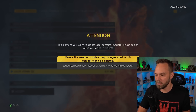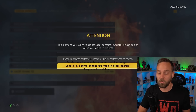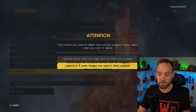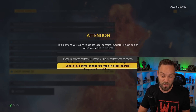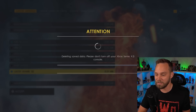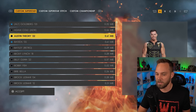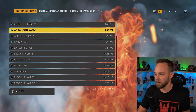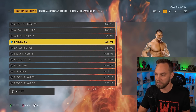This menu pops up and says delete the selected content only - images used in this content won't be deleted. You want to delete everything. If you're done with a superstar and don't want any of the images or logos sitting in your inventory, select Delete Both - this takes up too much space and can lead to more crashing. You can also select multiple alternate attires and custom superstars and get rid of them in a batch. It takes a little bit longer but you'll be fine.